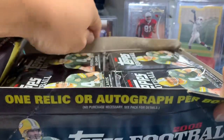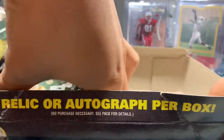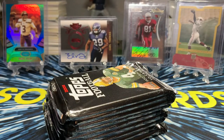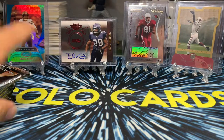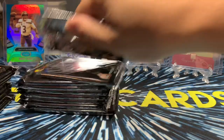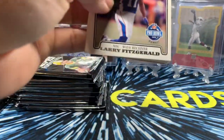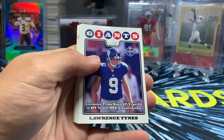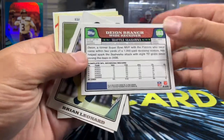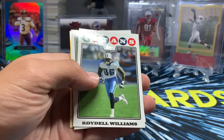Alright, here we go. I have so many packs, so I'm just going to pull them all out and start ripping from stack one and continue. Starting with our guy right there — Fitz, Pro Bowl. Lawrence Tynes. Dion Branch. Brian Leonard — I can't remember who Brian Leonard was.